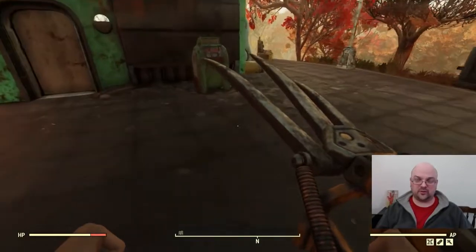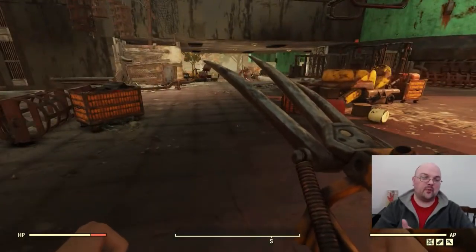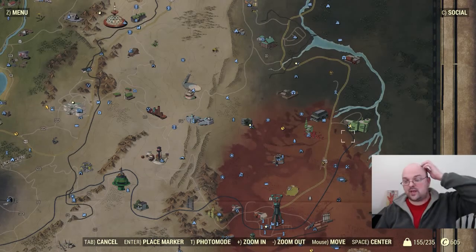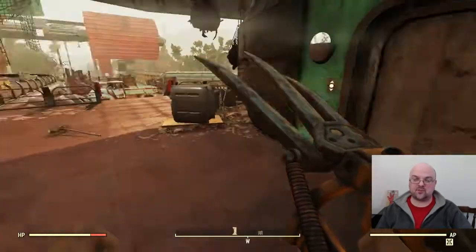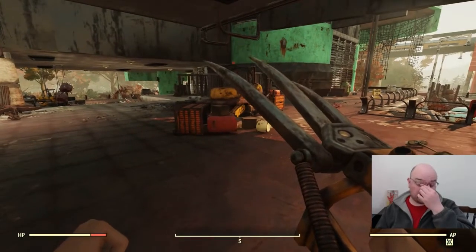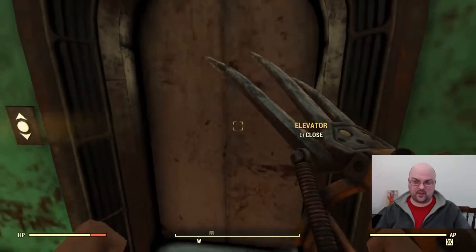Hello, fellow vault dwellers, and welcome to another Fallout 76 farm video. Today we're showing you another location where you can pick up screws and springs. The location you want is the RobCo Research Center. When you get here there are usually some high-level robots outside, as this is a dangerous area, so make sure you're at a level that can actually handle it.